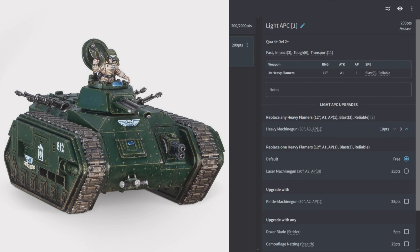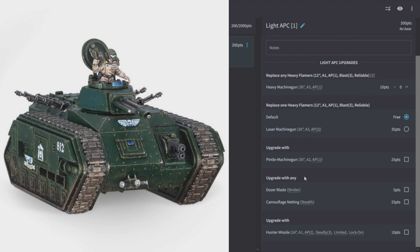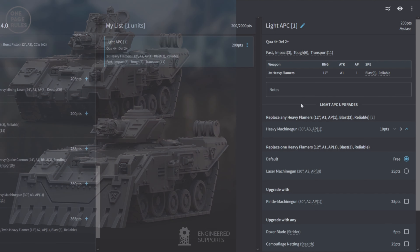The Light APC is Quality 4, Defense 2, Fast, Impact 3, Toughness 6, Transport 11. It comes with two heavy flamers (1 shot each, AP1 Blast 3 Reliable at 12). Options include swapping to heavy machine guns, adding a laser machine gun, a Pintle machine gun, Dozer Blade or Camo Netting for Strider and Stealth, or a Hunter Missile (AP2 Deadly 3 Limited Lock-On at 24). My usual approach is to keep APCs cheap — their main job is moving troops. But if you want offensive capability, heavy flamers for close-up, HMGs for range, or laser machine guns for anti-tank all work well.